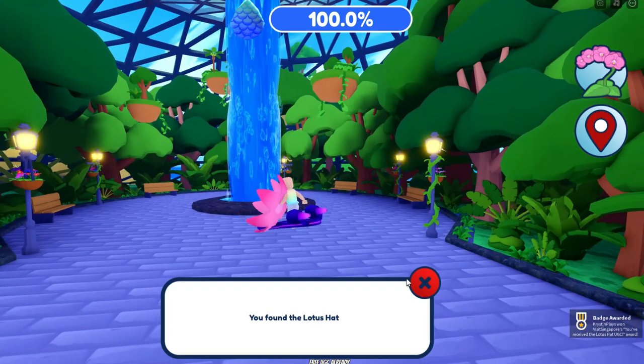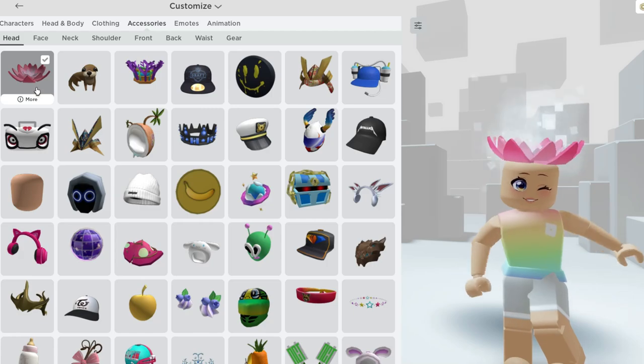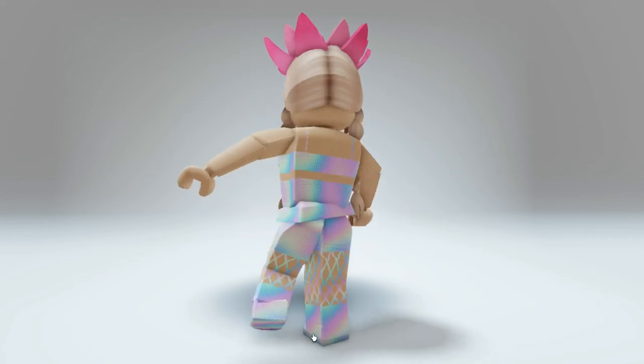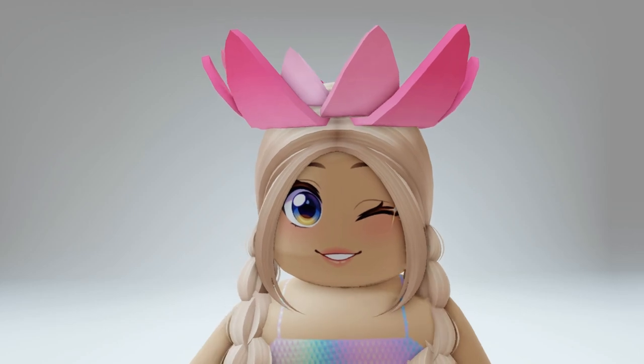And here I found it inside the botanical garden and I've just got the badge, which will give us the item. It's located over in your head accessories. I think this is super cute! I'll leave a link for the game in the description.